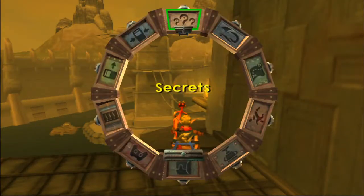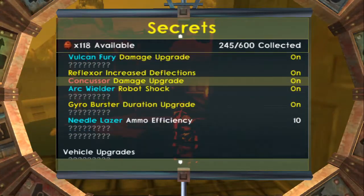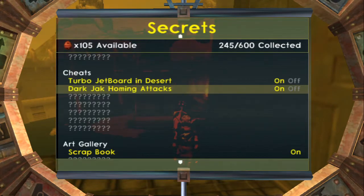Alright guys, welcome back to more Let's Play Jak 3. According to the game, we have more secrets to unlock. Needle Laser - we're going to buy that. Dark Jak Homing Attacks - we're going to buy that.